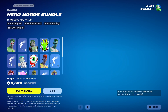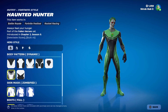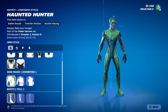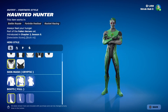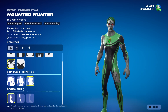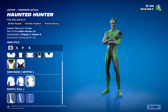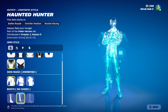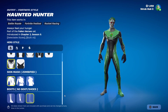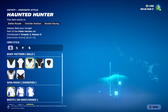Then we have the Hero Horrid Bundle. We have Haunted Hunter here from Chapter 2 Season 8. With the Skin Master you can do Zombified, Grim, and Cybernet styles. You have full shoes or no boot slash shoe options. You can also customise the design patterns on them — it's pretty cool. You can also customise the colour of the outfit, so I can make it these dark colours, and same with the hair colour and eye colour. Of course, you can put any emoticon on it.